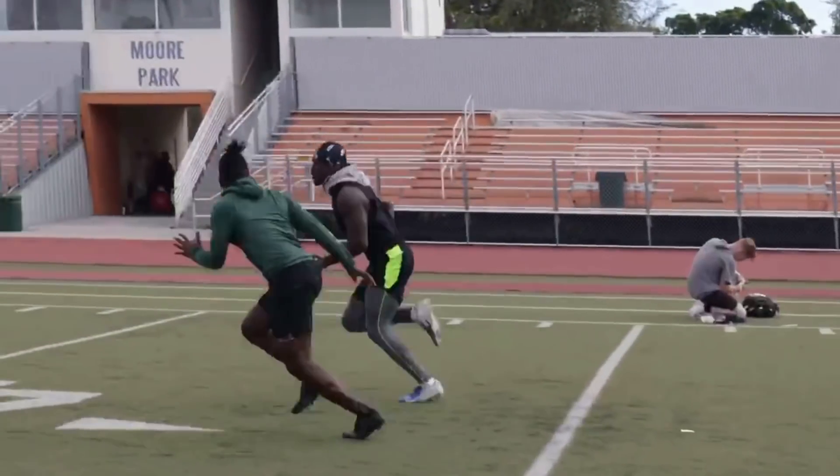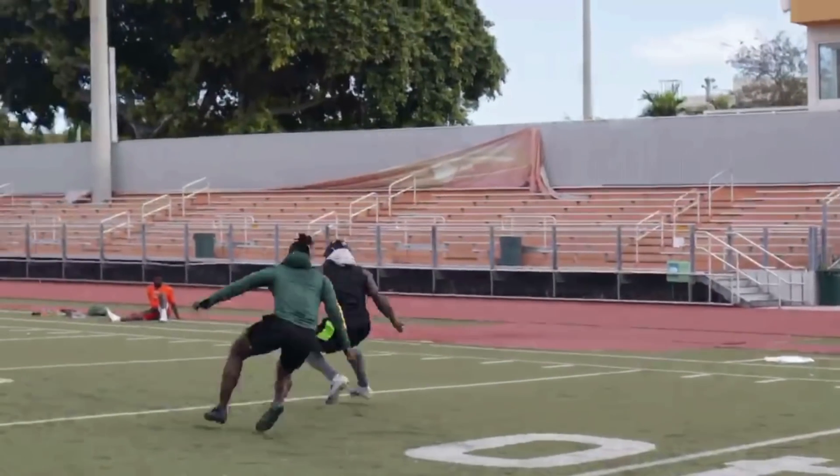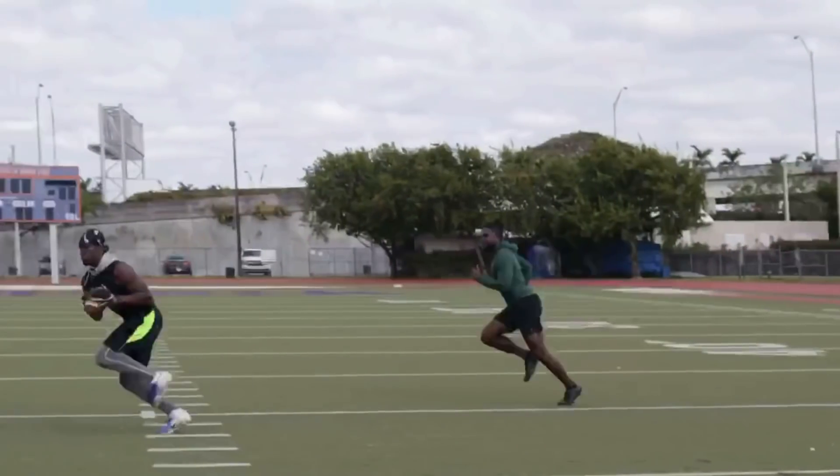Once I decide I'm going over top, I want him to think I'm running a comeback — that's where your false indicators come in. When you look back and rise up, a smart DB is automatically thinking comeback. I sit it down for an extra step so he thinks he's on it, and then I get up out of it. It's just all deception.